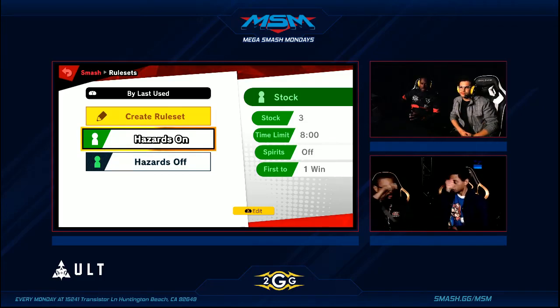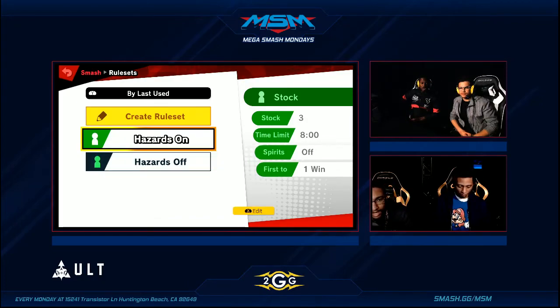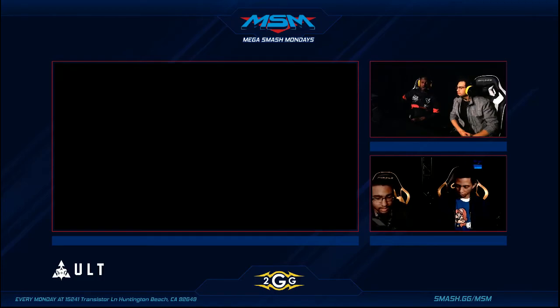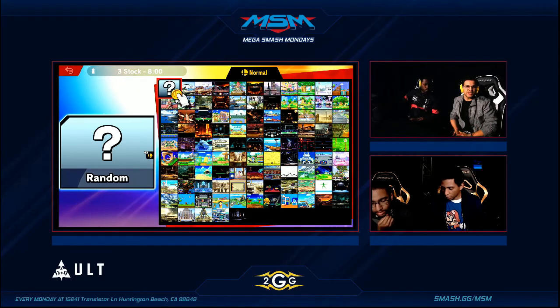His ranges are amazing. His nair combos, his air combos. Those jumps allow him to edgeguard very well. Arrows are now exponentially more useful in a game where air dodging is just such a precious resource. So those tools are going to be even more critical in this game because the edgeguarding is such a strong portion of the gameplay here.